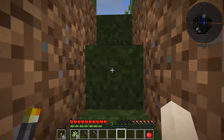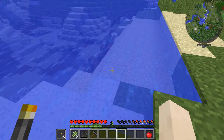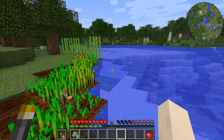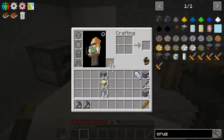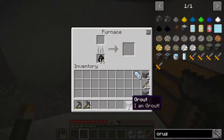Building a smeltery requires that you harvest at least a stack or so of sand, gravel, and clay. I've got plenty of sand here and a nice bunch of clay nearby. I'll gather gravel off camera. Once I had the materials, I put all three into a crafting grid — each iteration gives two grout, so we end up with two stacks of grout to throw in the furnace.